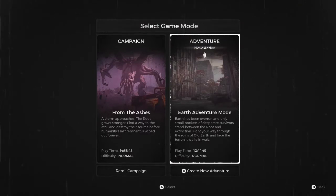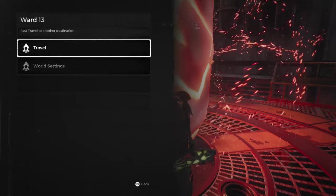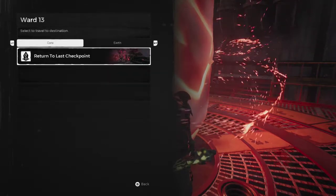The farm site we need is on Earth. The first thing we're going to do is go to world settings, select adventure mode, and then click the button for create new adventure. You'll be prompted to select a world — make sure you select Earth for your new adventure. The game displays a reassuring message that your campaign progress will not be affected. Having started a new adventure on Earth, go back to the travel menu and click the destination for city.